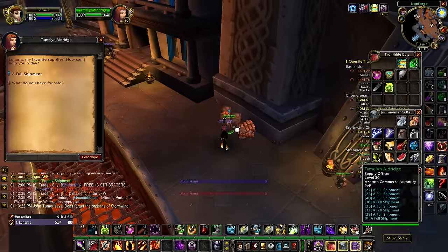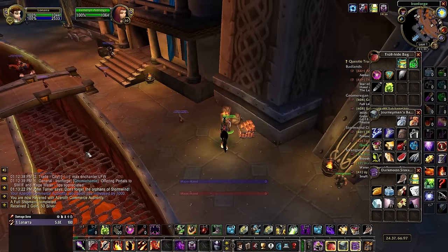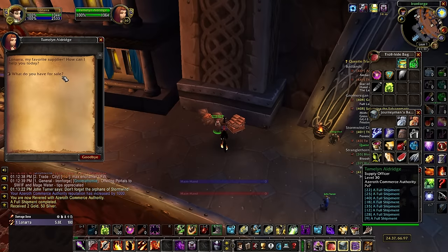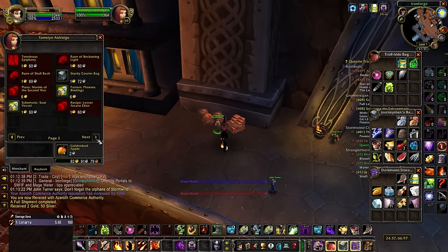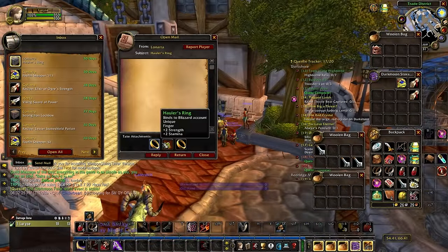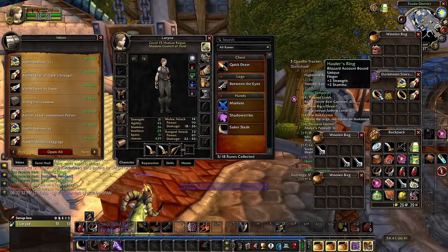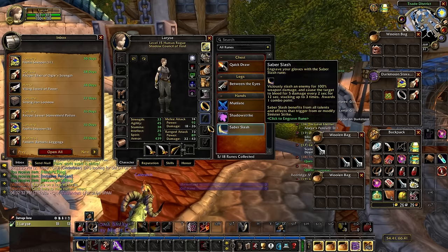Hey folks, the Waylaid Supply's Reputation System has received multiple updates since the start of Season of Discovery Phase 2, but the most notable change is the addition of new rewards that you can unlock after reaching Revered. These rewards include brand new Bind on Account jewelry, which can be mailed to low-level alts, effectively serving as heirlooms minus the 10% experience buff.